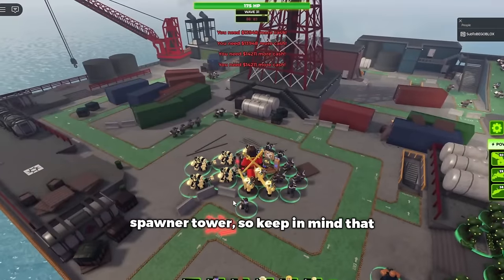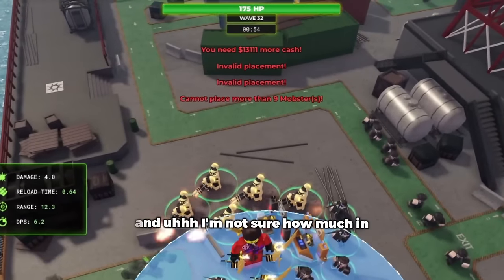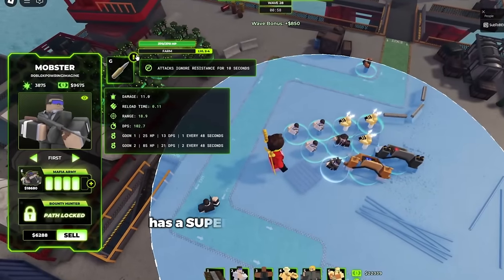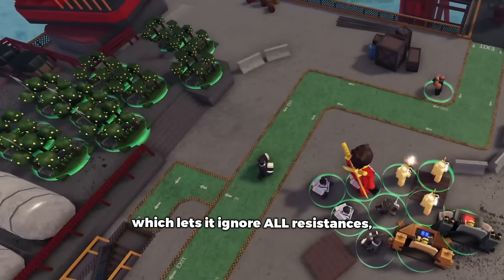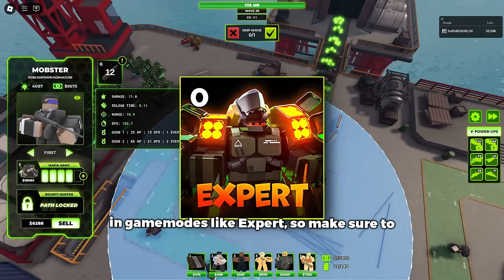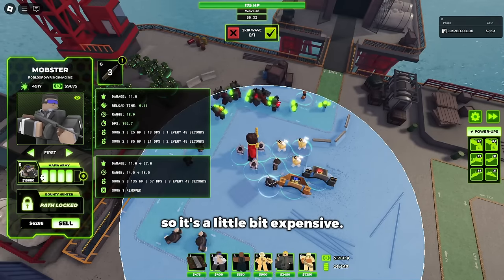Speaking of which, this is a spawner tower, so keep in mind that the Mobster has a placement limit of 9 in solo, and I'm not sure how much in other player counts, but you probably get the idea — you can't just spam infinite amounts of them. The top path has a super useful ability called AP Rounds, which lets it ignore all resistances for 10 seconds, and this could be super useful for bullet resistance stuff in modes like Expert. Just keep in mind that you can't use this until 4-2, so it's a little bit expensive.